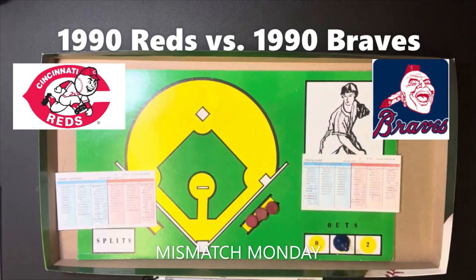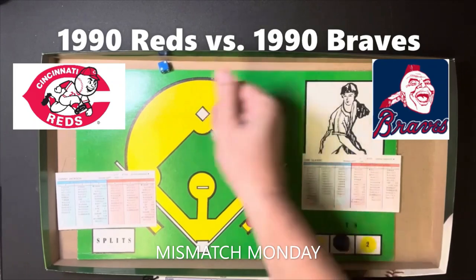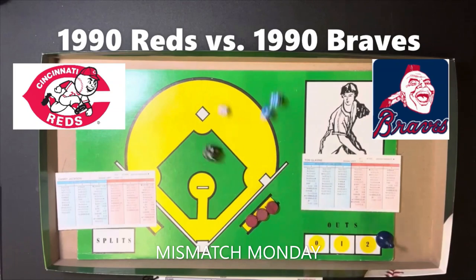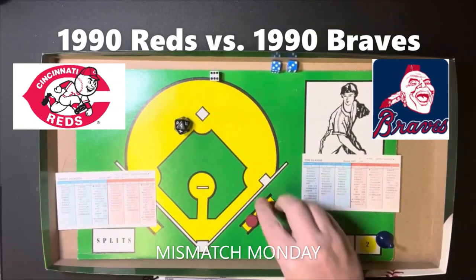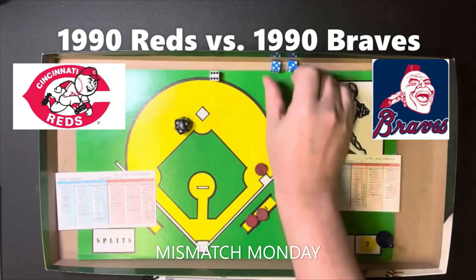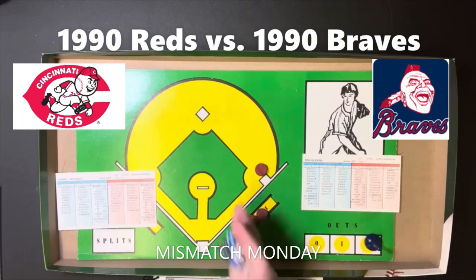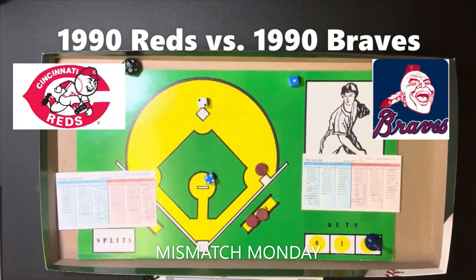Billy Hatcher comes up and gets a 5-8, which is a pop-out to shortstop. Now Hal Morris is up with two down and nobody on for the Reds. He gets a 6-8, which is a single — the first hit of the game, allowed by Glavin. Chris Sabo comes up with two out and a man aboard, gets a 2-5 — ground ball to the shortstop — 6-3, and that ends the top of the first for the Reds.